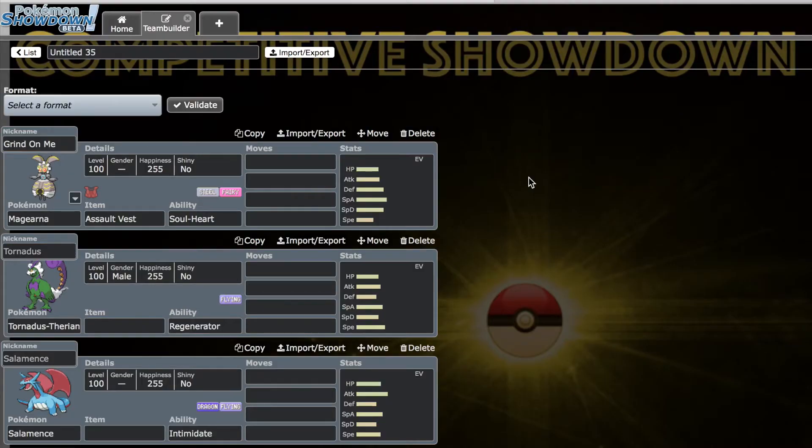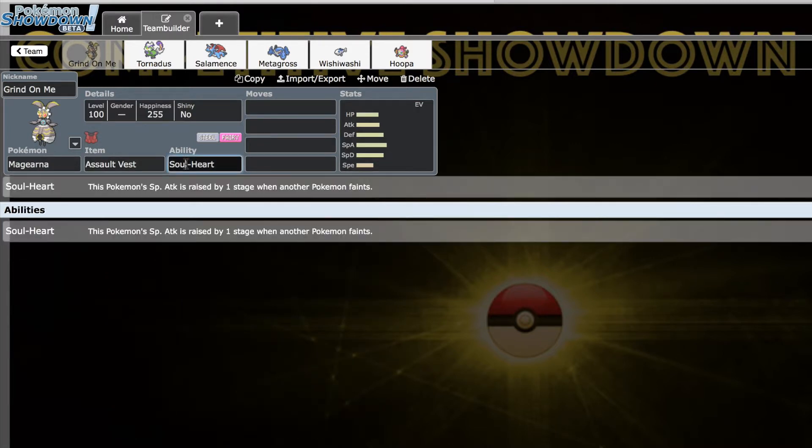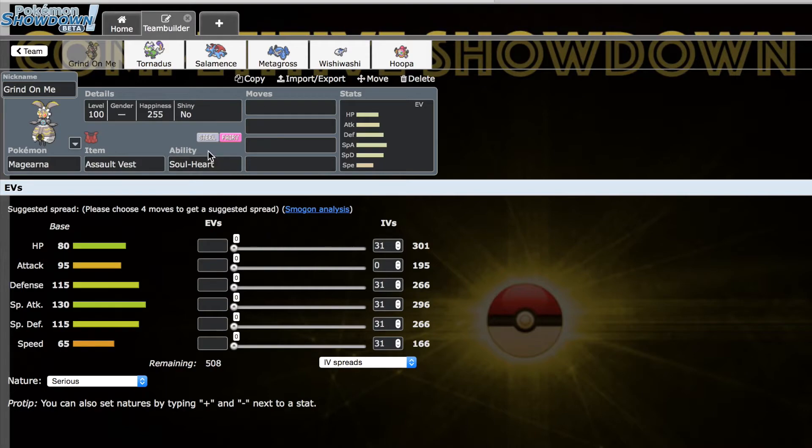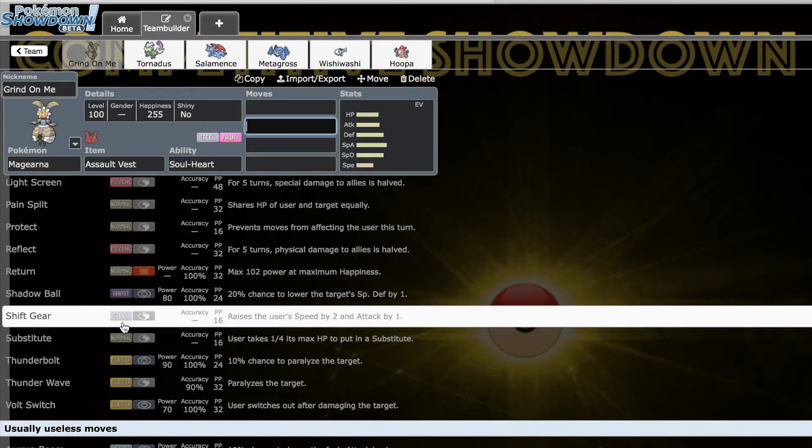We're gonna hop right into it. First up we've got Magearna — Magearna is one of the new Generation 7 Pokemon, it is a legendary and its ability is Soul-Heart, which is very cool. It's basically just a special attack boosting Moxie. This thing actually has really good natural bulk and a fantastic typing in Steel/Fairy, plus it has access to Shift Gear which allows it to boost up its attack and speed.